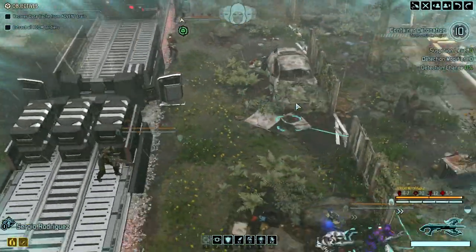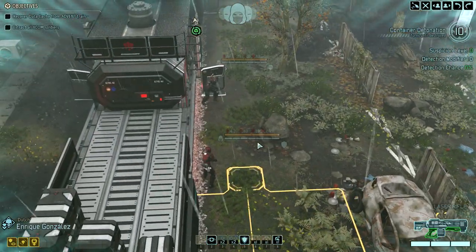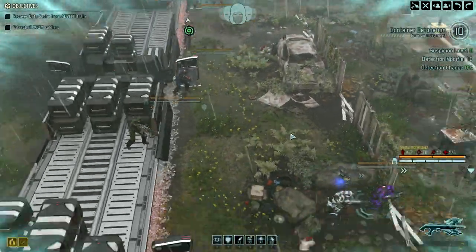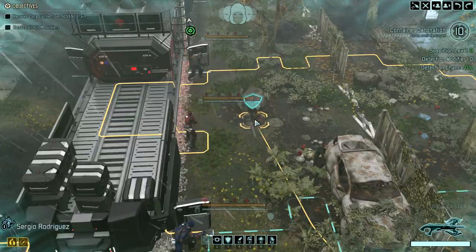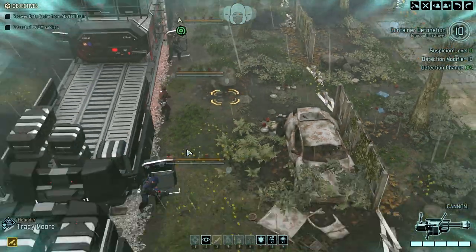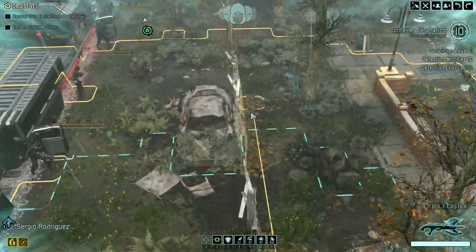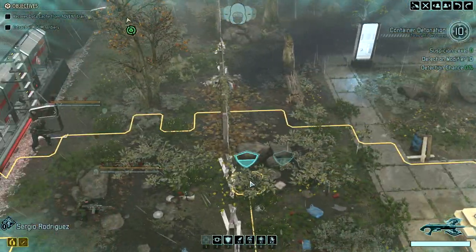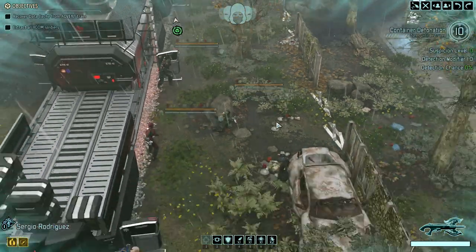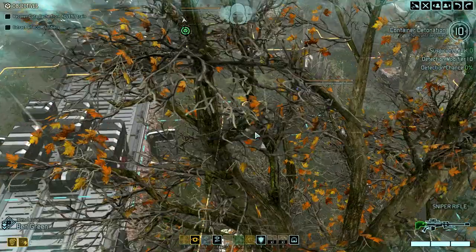Nothing going on there right now, so I don't mind having somebody move up to this rock where they could potentially be seen. I'll keep Enrique as far up as he can go — he's just a little bit slow. Do we want Sergio there? I think we want the gunner there in all honesty. We want Sergio up front because we want him to be able to use his rocket launcher, but you can go to here. Let's go there — should be safe. You're a step or two ahead of the shinobi but you're still concealed as well, so it's fine.